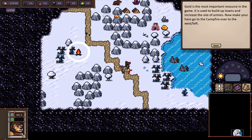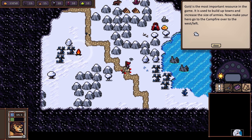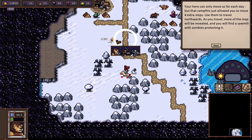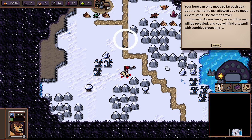You click, then right-click once and then click again. Gold is the most important resource in the game — it's used to build up towns and increase the size of armies. Now make your hero go to the campfire over to the west. You click to set the waypoint and right-click again to move. Your hero can only move so far each day, but that campfire allows you to move four extra steps. Campfires seem important. As you travel, more of the map will be revealed, and you'll find a sawmill with zombies protecting it.